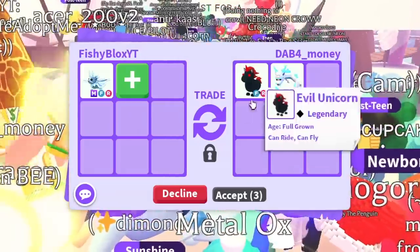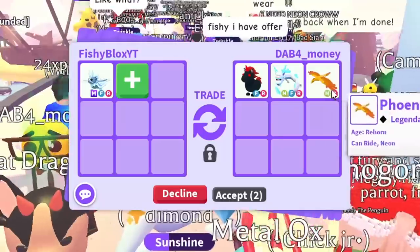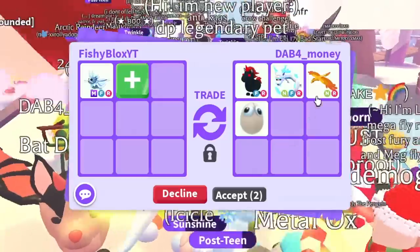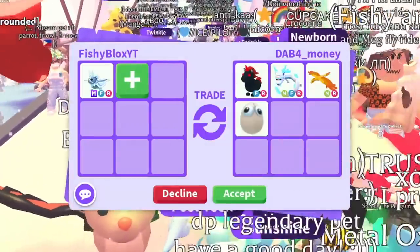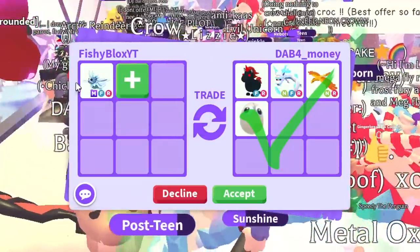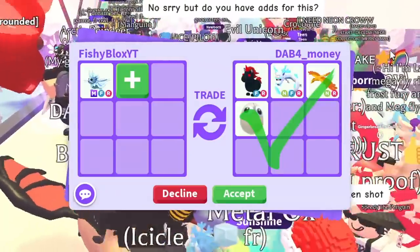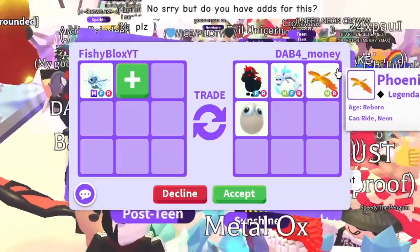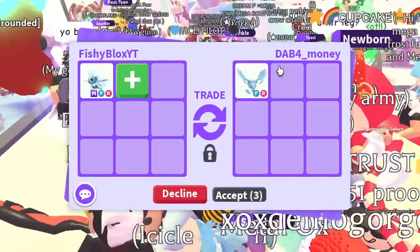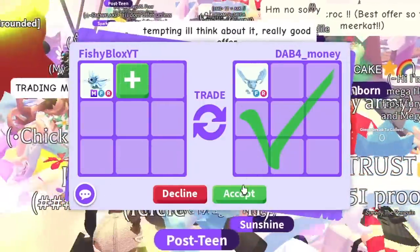We finally have an old legendary — Dab is offering a fly-ride evil unicorn, then they added a neon fly-ride frost fury and a neon right phoenix. Also something called a hugging egg — just a funny-looking egg. Before I decide, I know Brit also traded the mega fly-ride ice moth dragon. I wonder what she got for hers. Then they replaced it with a frost dragon — that could be the move. They hit accept and that is tempting.